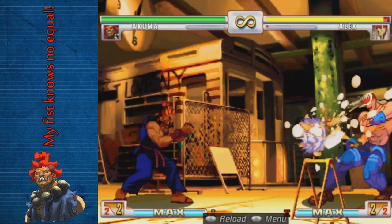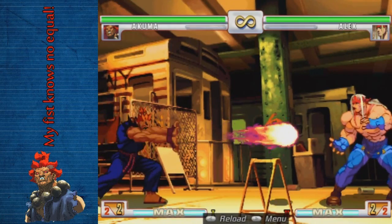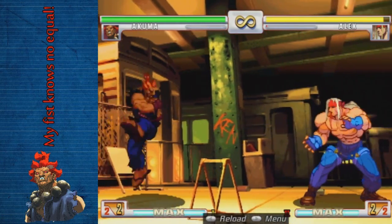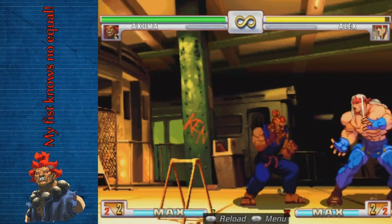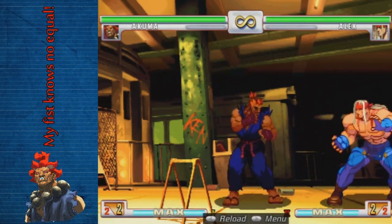He has his fireball and backwards fireball — the fierce version is three hits. He has his hurricane kick, which is an integral part of his skill set. He has his air fireball, which is very strong.